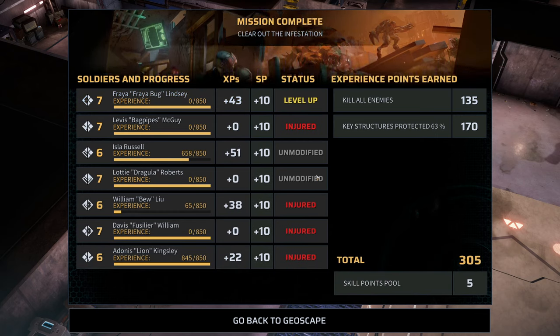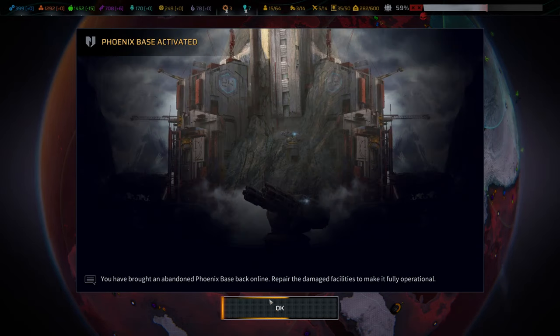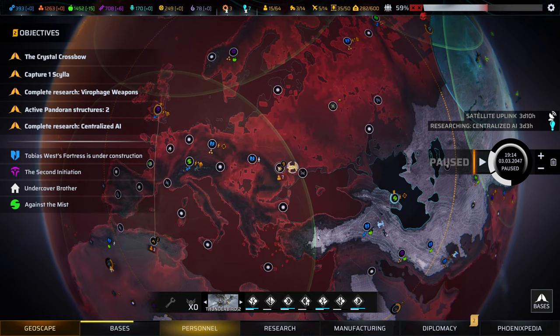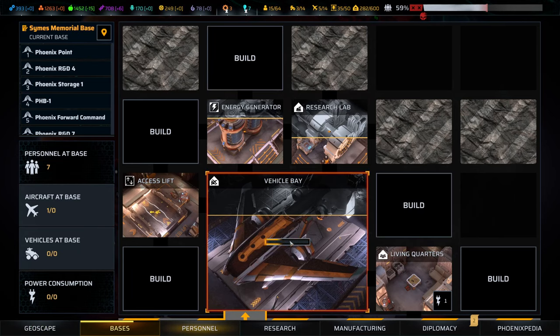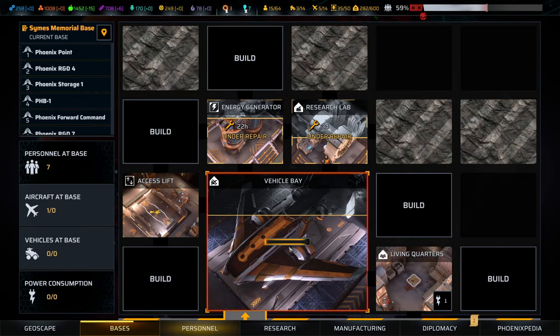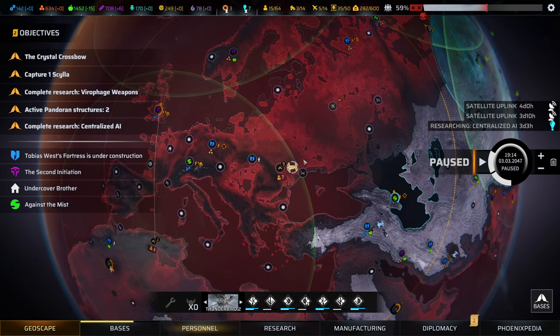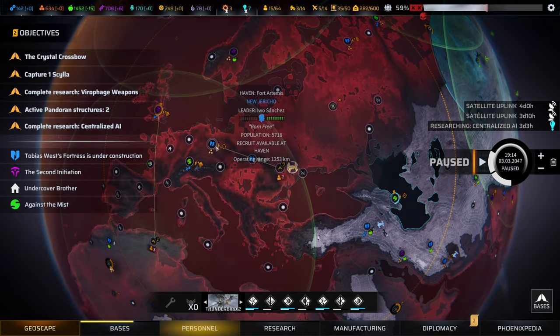We have another level 7 - we're going to have more repair work to do off the back of that. We don't care so much about the bases, more the strategic points for putting out those radars. In this place we've got an energy generator, a research lab, and a vehicle bay that need repairing - it's only going to take 16 tech. Living quarters are fine, access lift is fine, and another satellite uplink. That's probably all I'll do in terms of bases until we get some significant boosts to our resources.